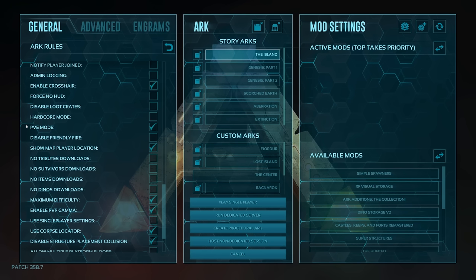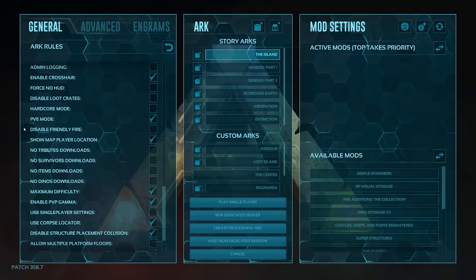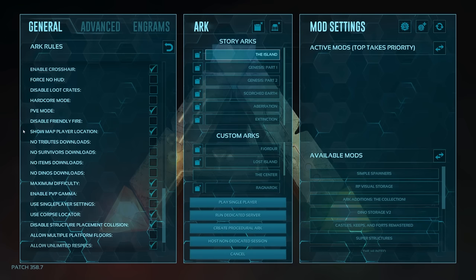PVE mode is a big one. If you have PVE turned on, you're not going to get cryo sickness, but when you're breeding it makes things more difficult because of how you handle unwanted babies. If you're on PVP mode, you do have cryo sickness, but you can clear things out easily, level up dinos easily — it's a bit easier overall. It does fundamentally change how you play, and the biggest factor is whether or not you'll have cryo sickness.